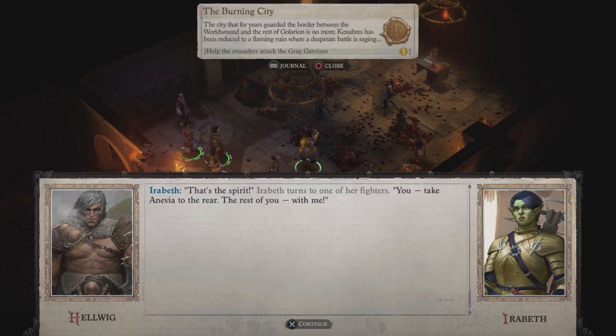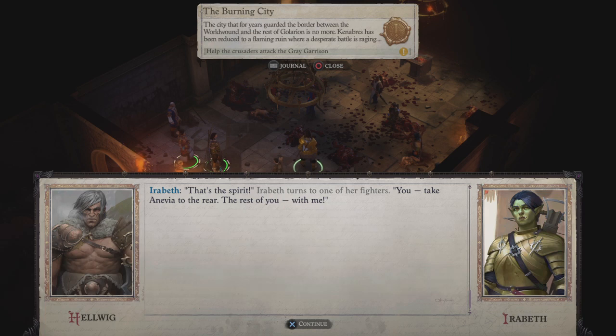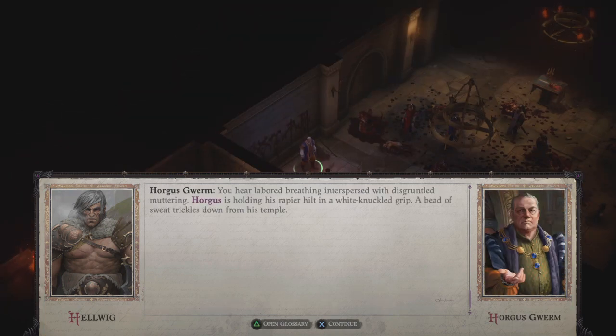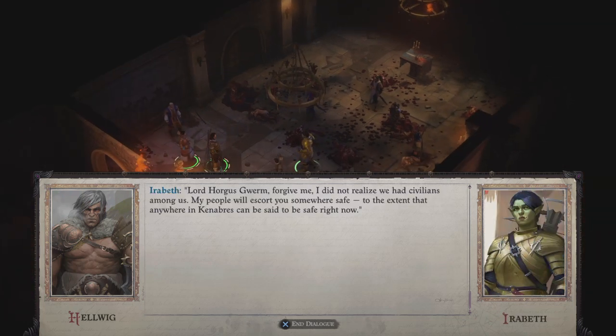'That's the spirit! You take Anevia to the rear — the rest of you, with me.' She's injured so I won't complain about that, but it is kind of funny. I like that they put in a sound effect of Horgus Glum panting. 'Lord Horgus Glum — forgive me, I did not realize we had civilians among us. My people will escort you somewhere safe, to the extent that anywhere in Kenabres can be said to be safe right now.' I love that even she kind of hedges that.